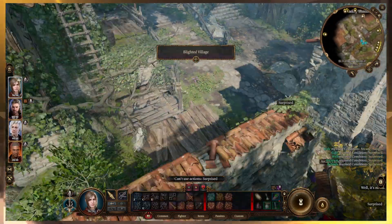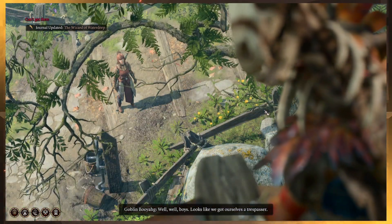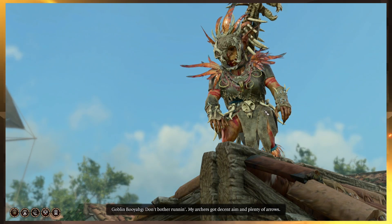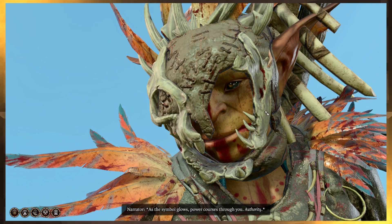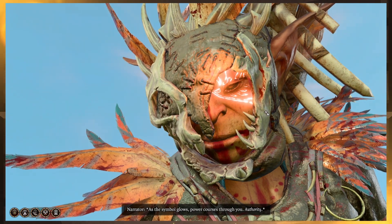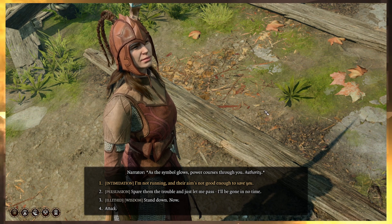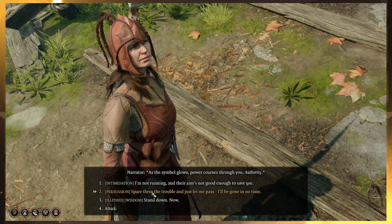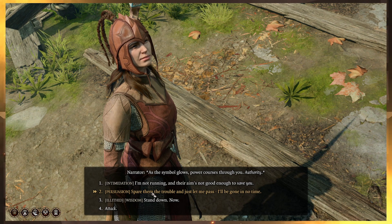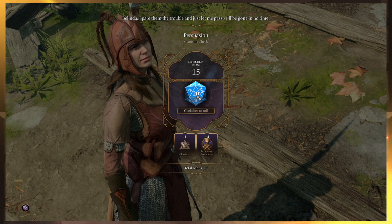Maybe we'll go into the city, explore within the bounds of the city, and then go about the rest of the forest. Moonhaven — okay yeah, let's go in here, let's see what's in this town. Oh, it's a blighted village! Booyah, awesome — what a name. I find the goblins terribly amazing in this game. As the symbol glows, power courses through you — authority. Let's do persuasion.